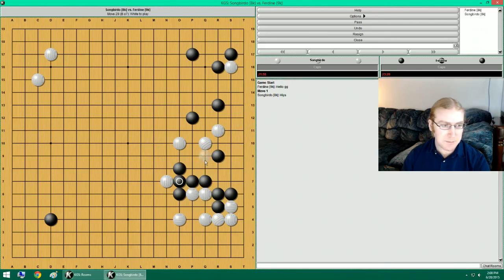This threatens this. I can also lean on this. Knight's move is not advised. This one — he can do this. If he pushes and ataris, I can atari and actually connect up with that stone. Let's do that.